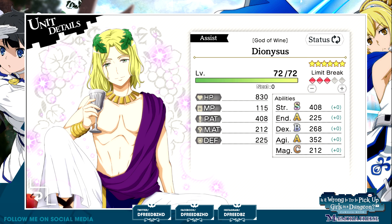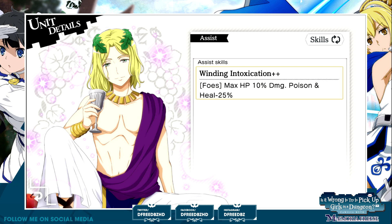Oh hey — finally one that's a strength focus. I've been waiting for that. Of course, it's Dionysus — the one I don't care about. The god of wine. Double S strength — 560, which is a pretty high amount. Max HP 10% damage, poison and heal minus 25. He's a debuffer with healing who also applies poison. Nutty. Poison will be back, but anti-poison assists are still a thing. If I'm interpreting this right — max HP 10% damage poison. I feel like there's an adventurer I use that has that — Ryu, I think Ryu has that.